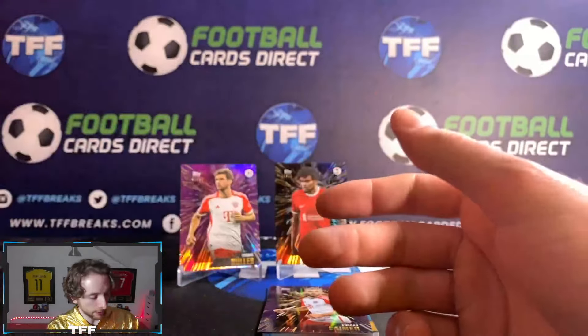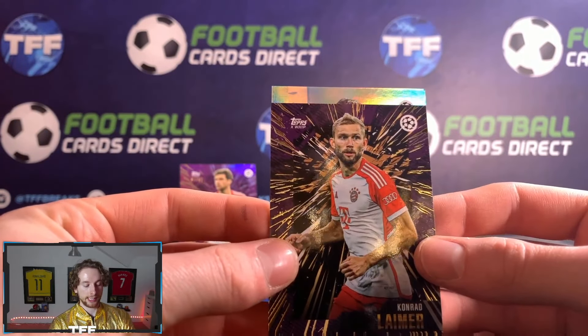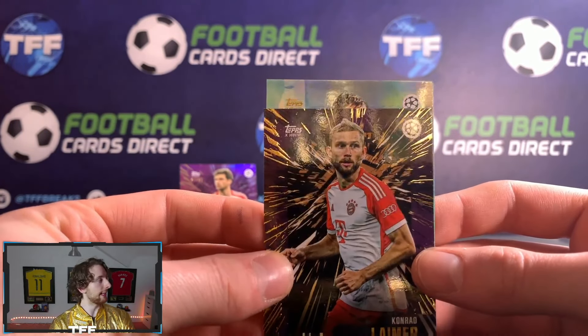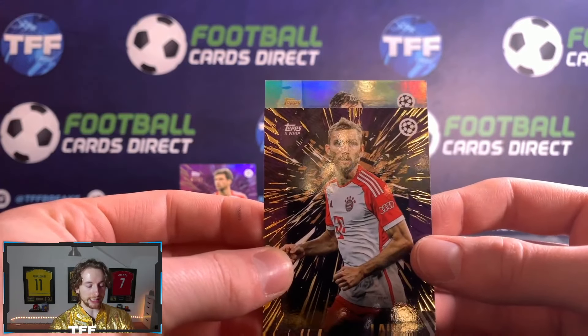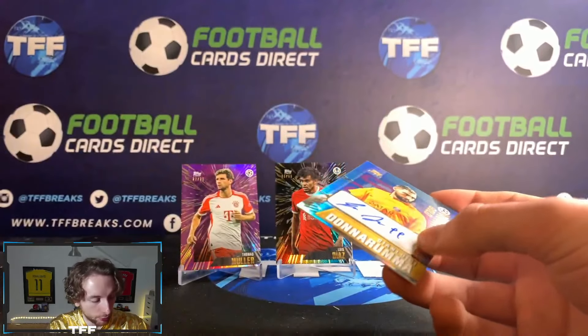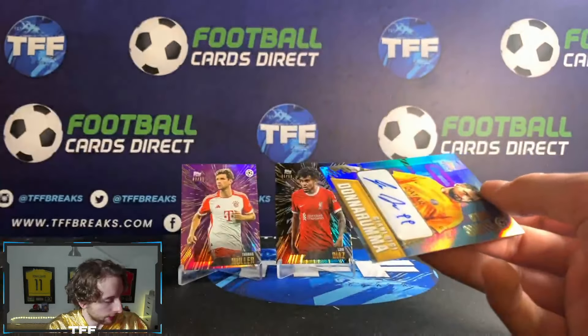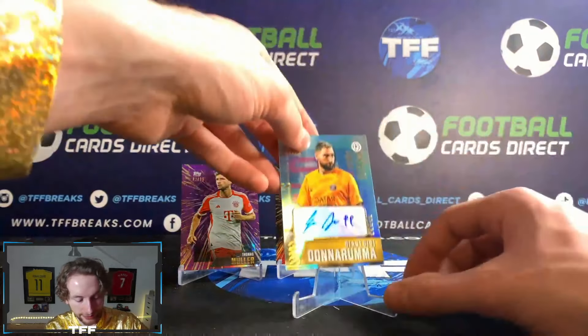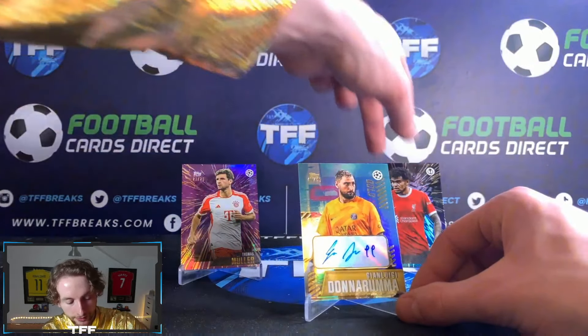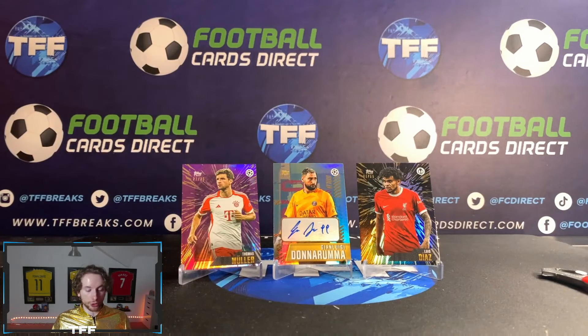Let's have a little look at what else we have here before we get into that one. We've got Donnarumma, Harvey Barnes, Lautaro Martinez. And here we go — let's see what we can end on. Hopefully a big auto. It's Champions League at least. Is that Borela? It looks a little bit like Nicola Borela, and it's the 49 — Gianluigi Donnarumma! I will definitely take that one. That is a lovely, lovely, lovely card there.